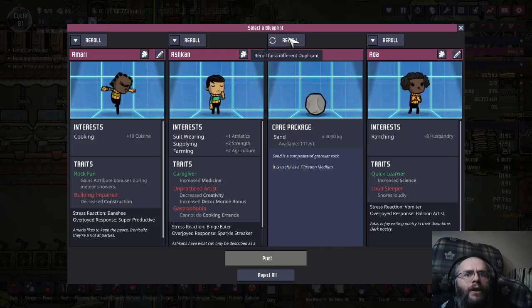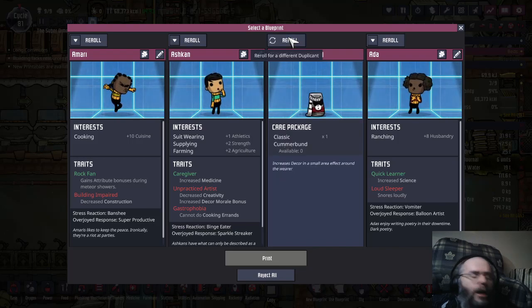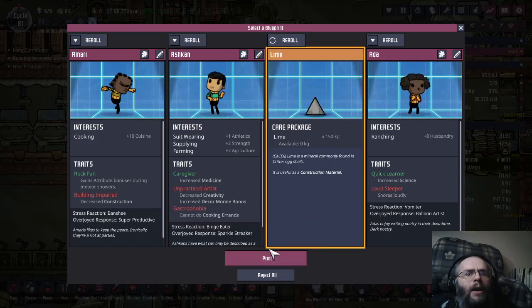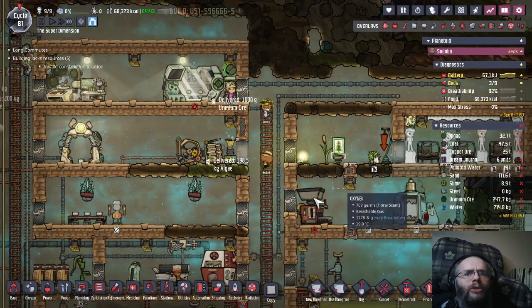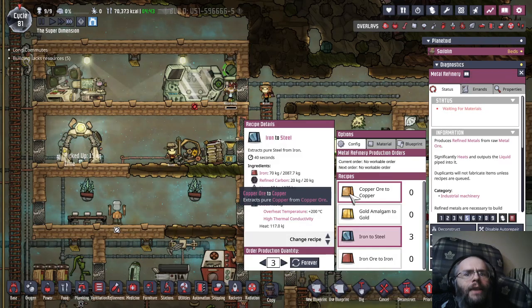If I don't find it very soon I will pause until I do find it. And I'm back — the very next click was lime. It's like it knew or something. Anyway, with that lime we will be able to just bash out some steel directly and that'll be fine.